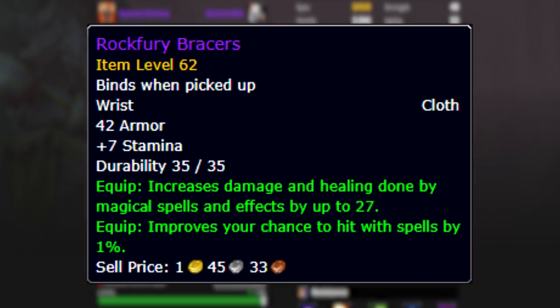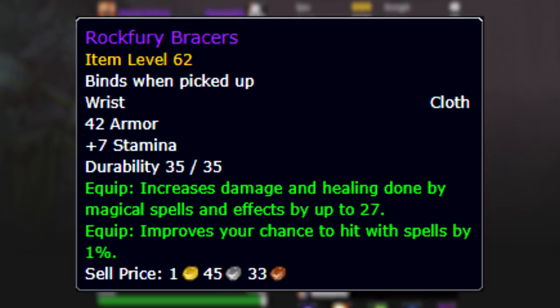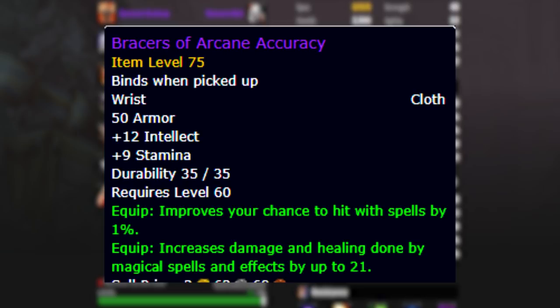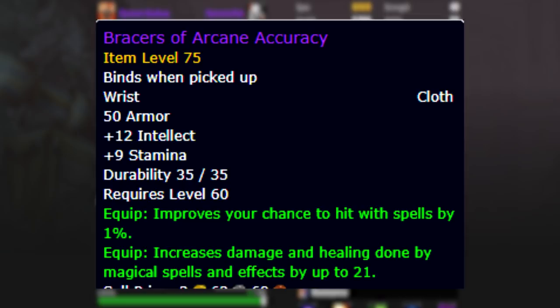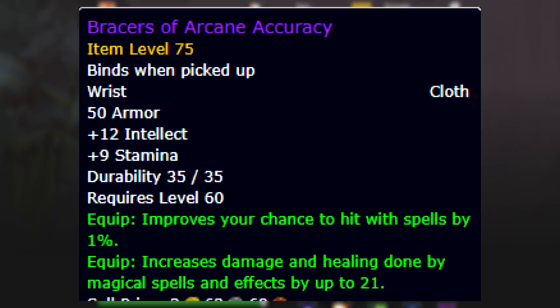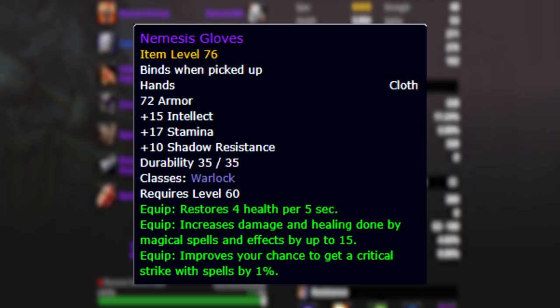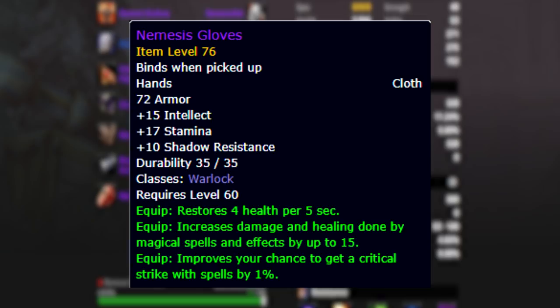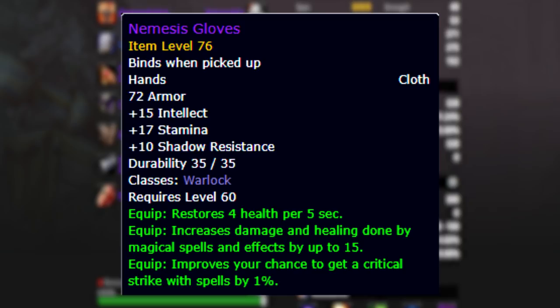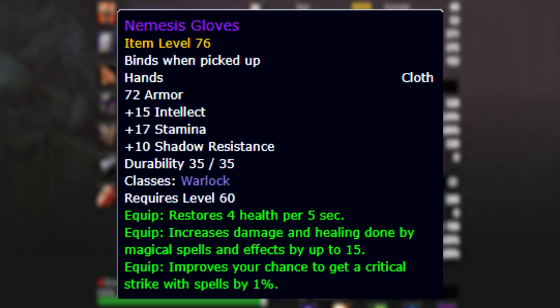Moving down to the bracers: yes, Rock Fury Bracers are better, but we're going with gear we're able to have going into AQ40, and not everyone is going to have Rock Fury Bracers immediately. So we're going with Bracers of Arcane Accuracy, which don't have shadow resistance but have spell power, hit rating, stamina, and intellect - fantastic for threat generation. There are bracers that have shadow resistance if you absolutely need them, but we'll cover those in the alternative setup.